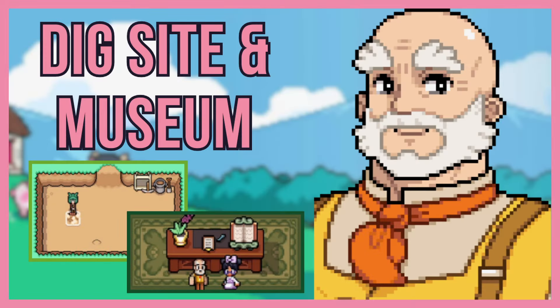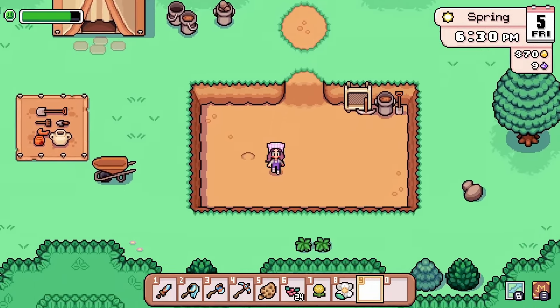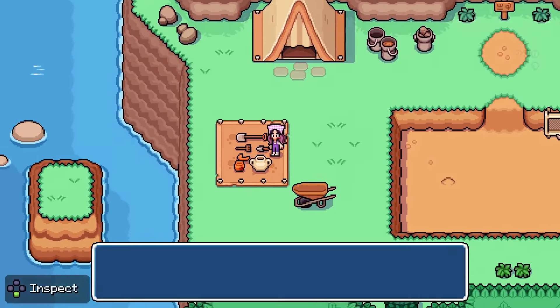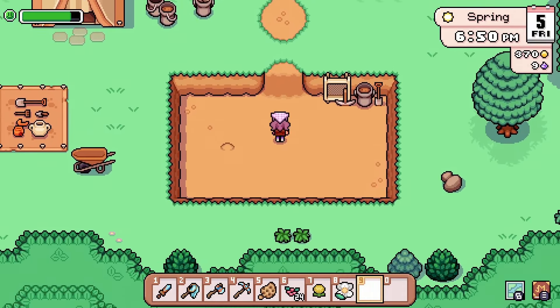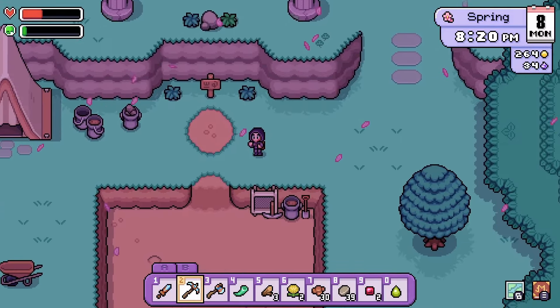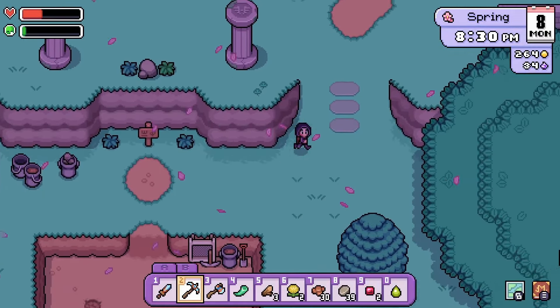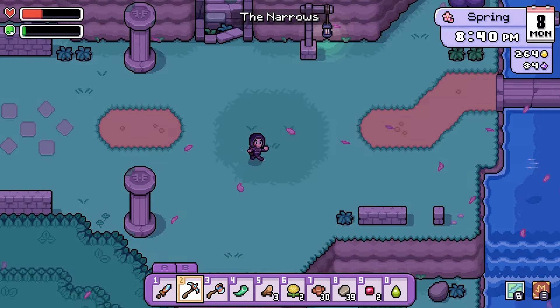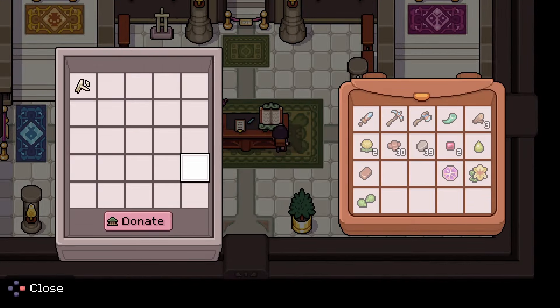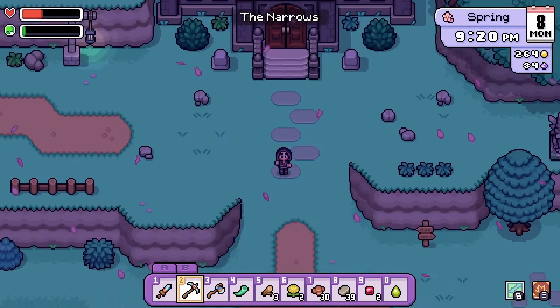Number seven on the list is the Archaeologist Dig Site. Head toward the west part of town in the direction of the museum and venture a little further west. You'll come across a dig site with a cute little tent and tools sitting outside. You can use a shovel or pickaxe to dig at little mounds of dirt to uncover artifacts and head over to the museum to donate. Don't forget to check it daily. The museum feels like a combination of Animal Crossing and Stardew Valley — there are different sets where you can donate crops, fish, bugs, artifacts, and more to unlock rewards and watch the museum grow.